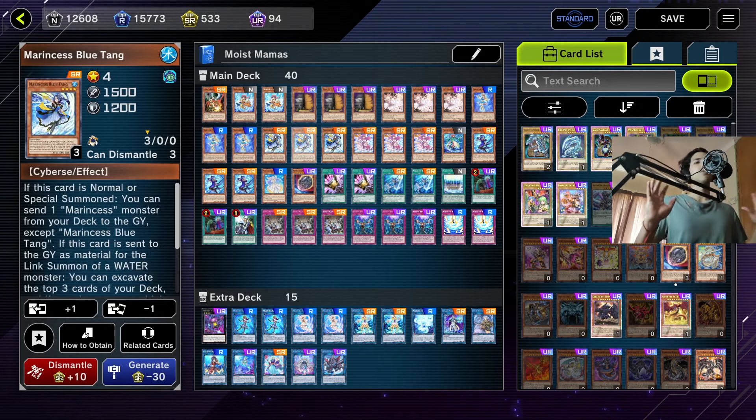Then we have Marincess Blue Tang, which is your main combo slot of the deck. It has two effects, both usable once per turn as hard once per turns. Its first effect is when it's summoned you can send a Marincess monster from your deck to the graveyard. When it's linked away, you can reveal three cards from the top of your deck and add a Marincess card revealed to your hand.